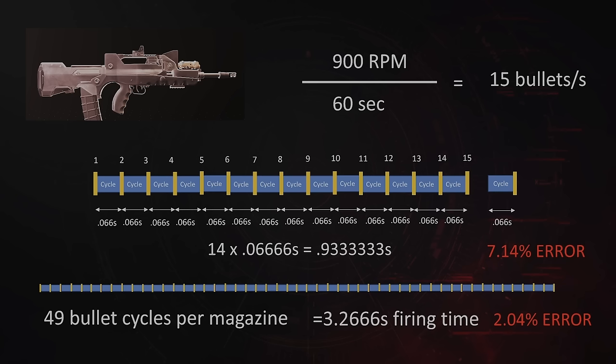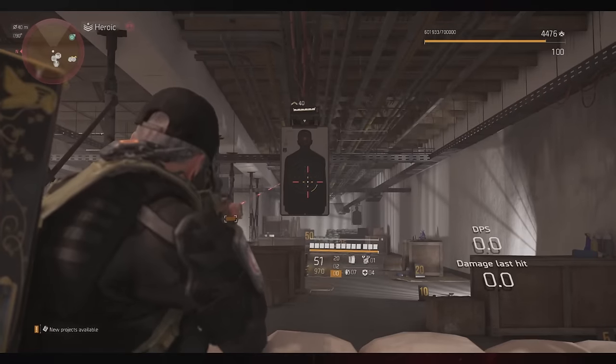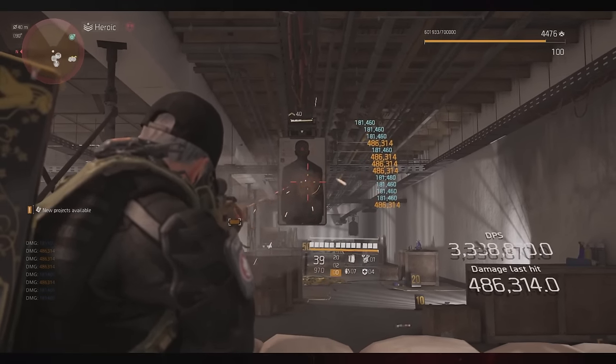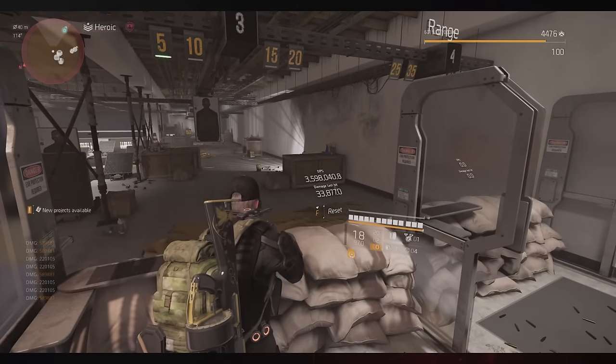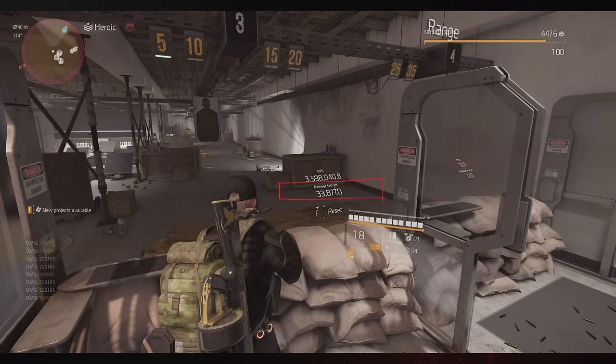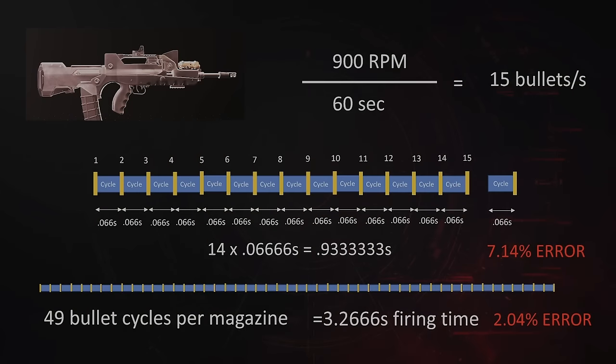This leads people to think the firing range doesn't match their DPS calculation — but the DPS calculation is incorrect. Depending on how quickly you're killing a target the error is between 2.04% and up to 50% for a 2-bullet scenario. For assault rifles across a full magazine there is also the last bullet principle, which reduces that error, and people have only been close to correct because they've missed two principles that somewhat cancel each other out — but two wrongs don't make a right, especially where Measured is concerned.